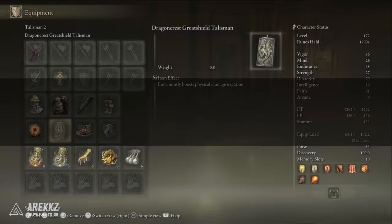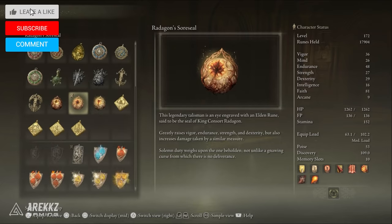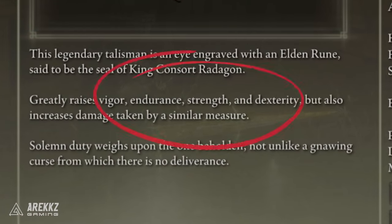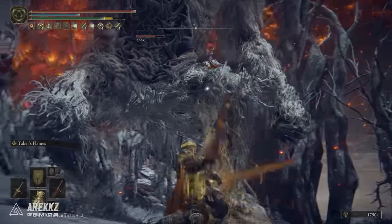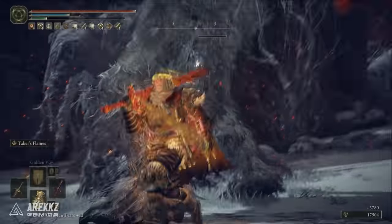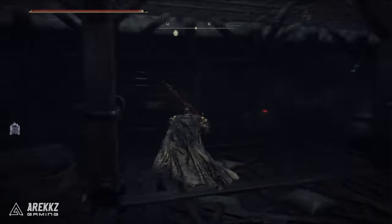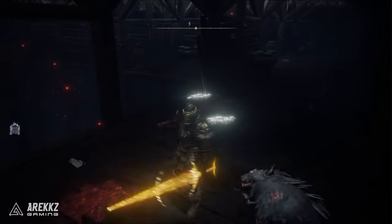Now we're going to go over the talisman options, with some alternate options based on your playstyle. Starting off with Radagon's Soreseal — this is absolutely fantastic as it offers plus five to a lot of core stats: vigor, endurance, strength, and dexterity, at the trade-off of taking 15% more damage from basically all damage types. I do think having plus five in all those core stats is definitely worth it. You can find the Radagon's Soreseal in Fort Faroth by making your way up to the roof, jumping down a hole, doing a bit of parkour, then jumping to the body and killing a few rats along the way.